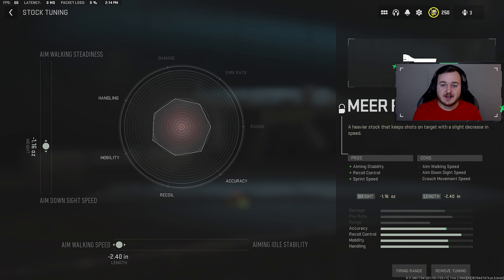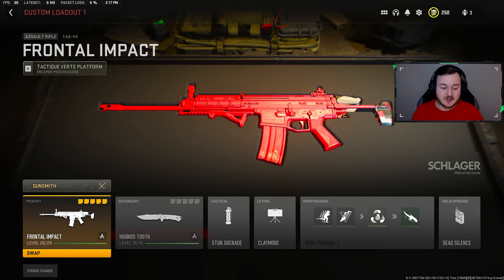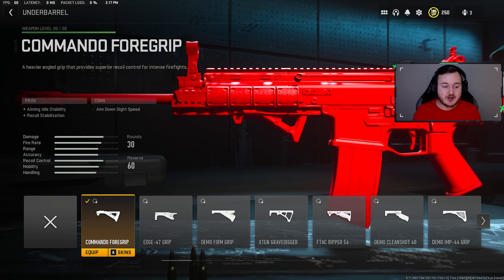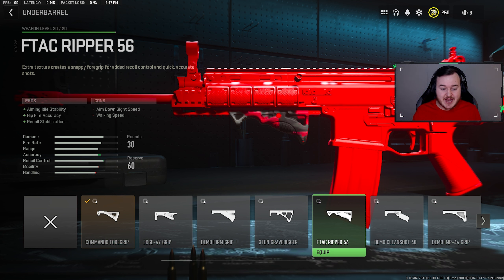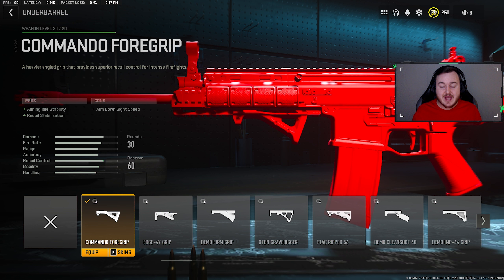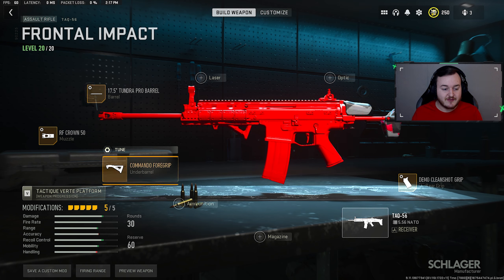Next we have the TAQ-56 — hands down one of the top three weapons in Modern Warfare 2, the competitive assault rifle that everybody finds annoying. Starting our build with the underbarrel: the Commando 4 grip. You could also use the Edge 47, X10 Grave Digger, or F-Tec Ripper 56, but the Commando 4 grip is what pros use — it helps with recoil stabilization, aiming stability, and weapon control. We tuned it: aim walking movement speed at 0.19 and recoil stabilization at 0.36.